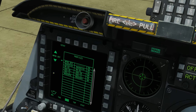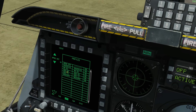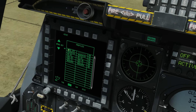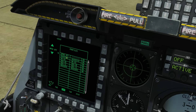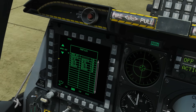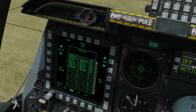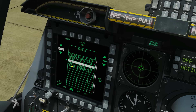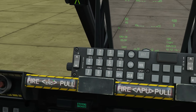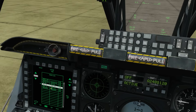Next we're going to look at these extra pages at the top. First is Profile - each weapon loaded has a weapon profile generated, and it's that profile we use to employ the weapon. We can adjust these profiles as we see fit. Profiles have been automatically generated for us: Maverick, Mark 82, GBU-38, GBU-12, and Mark 82 Hydra. We can cycle down using these OSB buttons. If we wanted to activate one of these profiles for use we click Activate Profile - it's now on and selected.